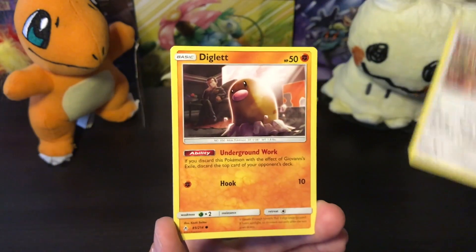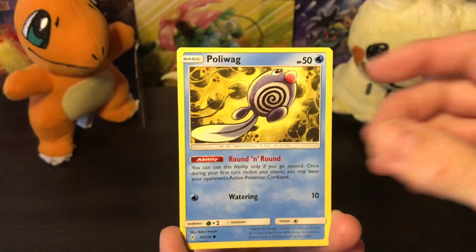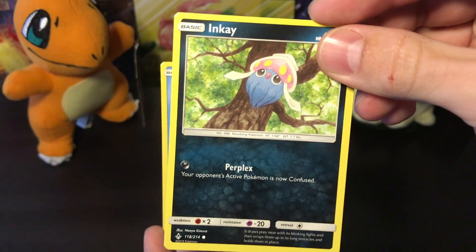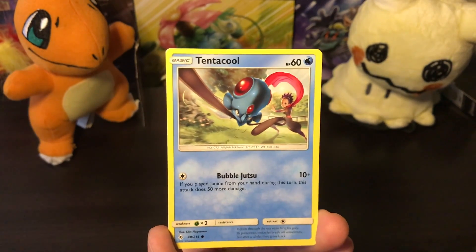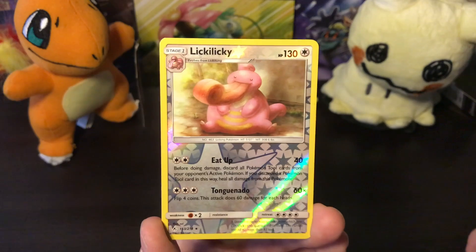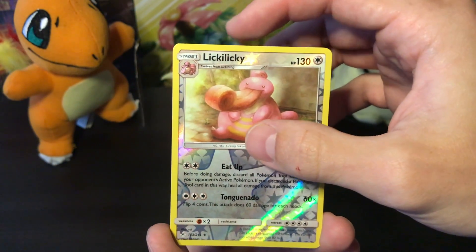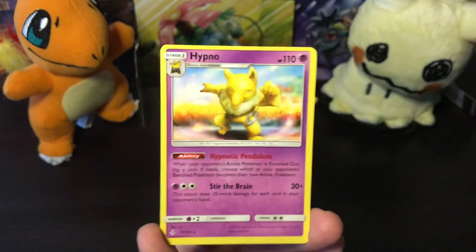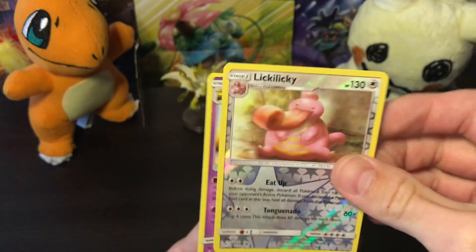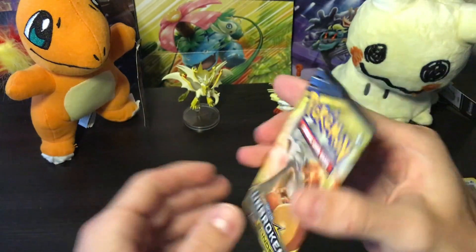We have a fidget spinner, Glamio eating a Finneon, a Diglett with the Giovanni background, a Poliwag. Inkay is always hovering — I don't understand that. We got a Tentacool, a Lickitung as the reverse holo, and that is our first rare of the opening: a Hypno rare. Not bad, but not great. We will move on.